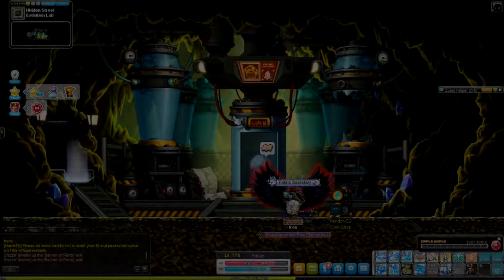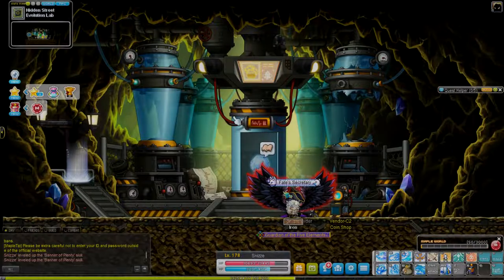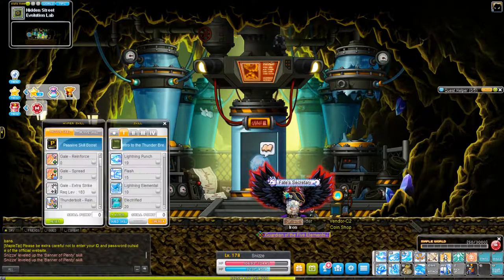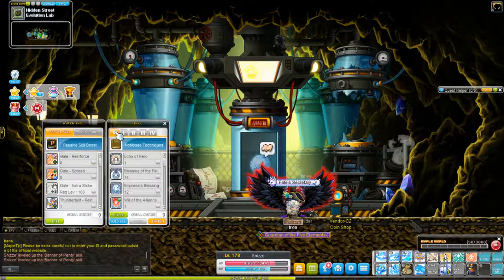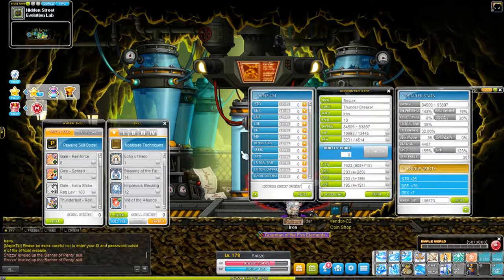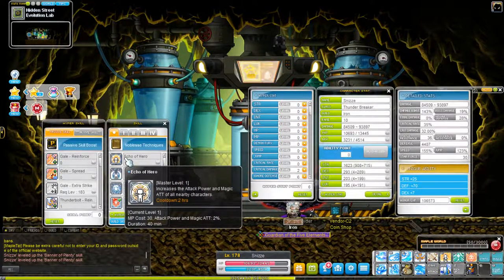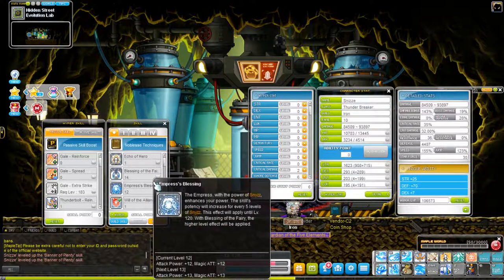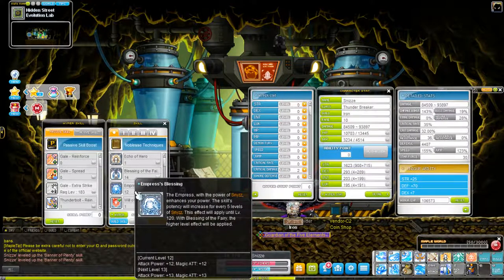Hello friends! Snizz here and today we're going to go over a few things. I'm trying my best to talk less at you and talk to you. In the background you're seeing me link a skill called Elementalism. It is a 10% damage boost and the way you get it is from getting a Kana, which is another class, to level 120.